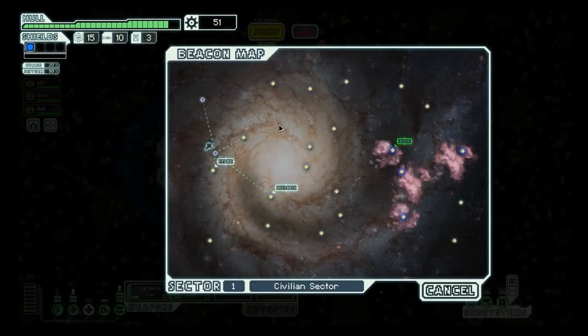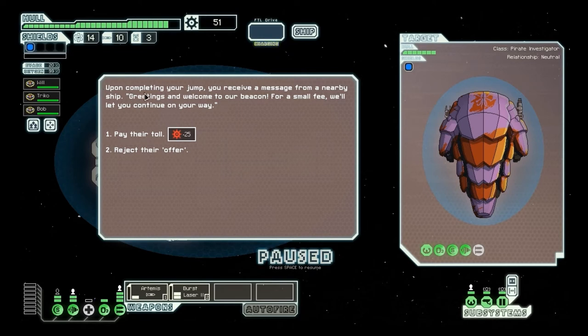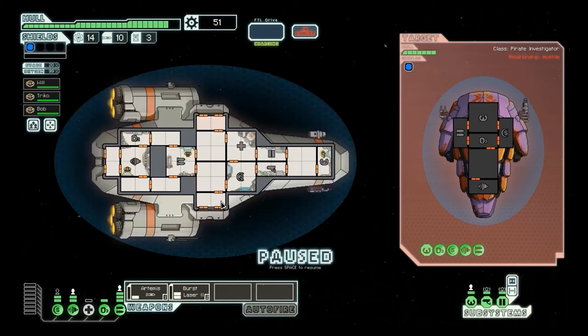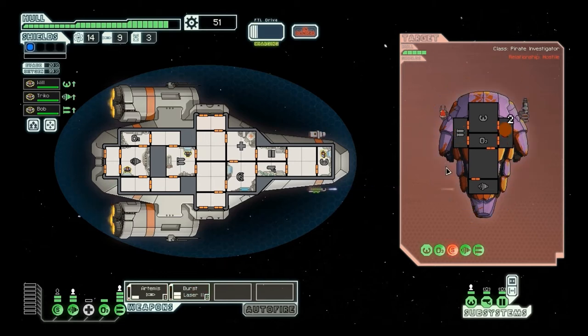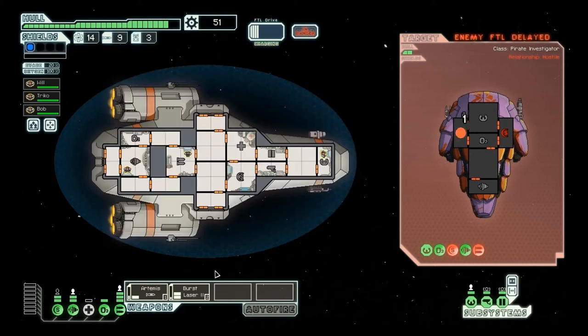The store! I only have 51 scrap, so I think we're going to jump here first before going to the store. Upon completing your jump, you receive a message from a nearby ship: 'Greetings and welcome to our beacon. For a small fee, we will let you continue on your way.' How about I pay you with laser fire? 'Too bad! You will regret this decision.' I really need to get those shields down so the burst laser can actually get to work. I'm going to target the shields with my Artemis missile, and then attack his weapons. The hardest part is just waiting for those weapon charges — he's probably going to get a shot off before I do. I'm safe from everything he can do. The enemy ship appears to be powering up its FTL — it's trying to escape. Well, I'm not going to let you! You try to extort me and I'm going to blast your ship to pieces!